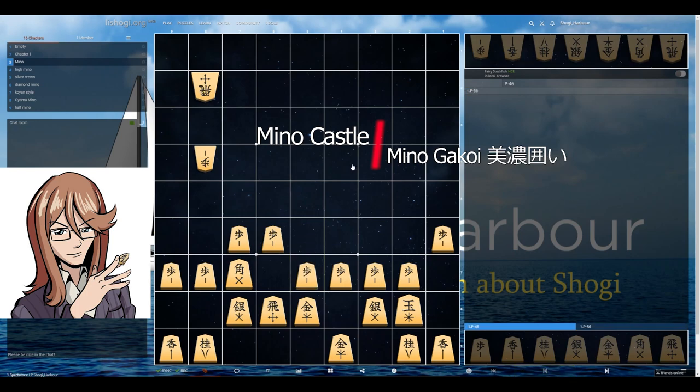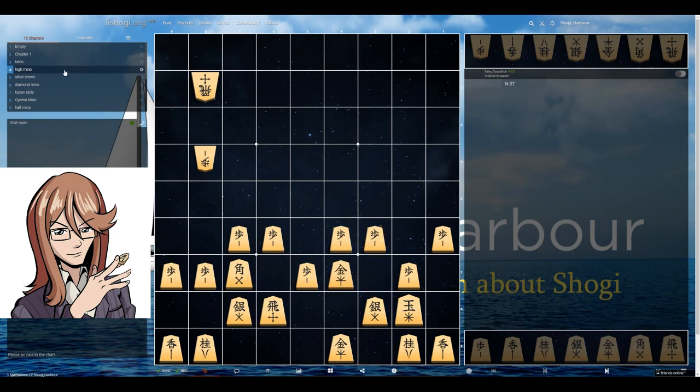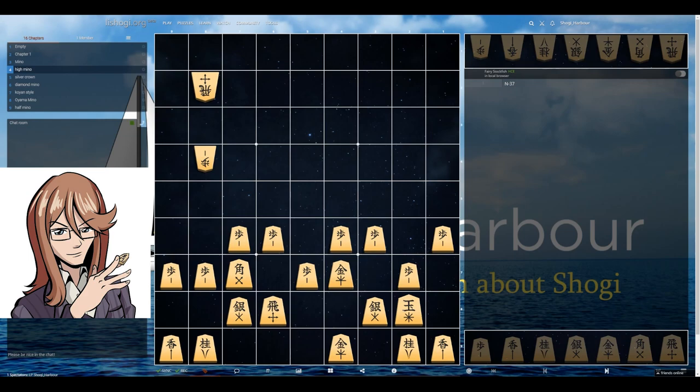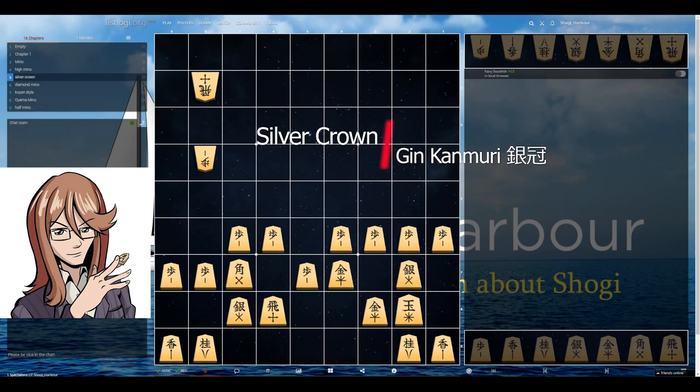On top of that, Mino has a lot of flexibility in that it can evolve into another castle. High Mino can become higher in influence, and you can also develop your defensive knight into a more attacking one. Furthermore, it can develop into Silver Crown, which we saw in the last video. This again gives more influence on the top, allows us to develop the knight, and is generally a solid castle.